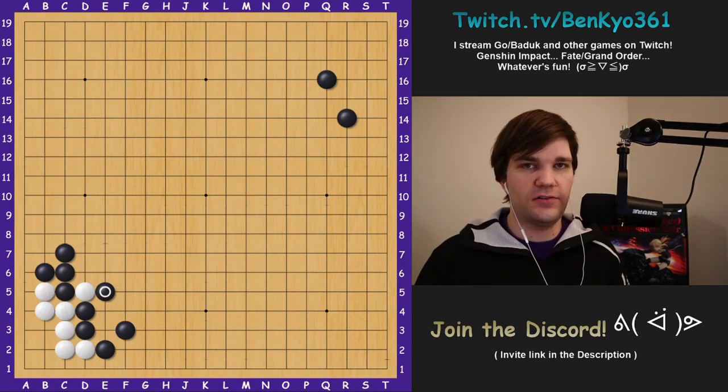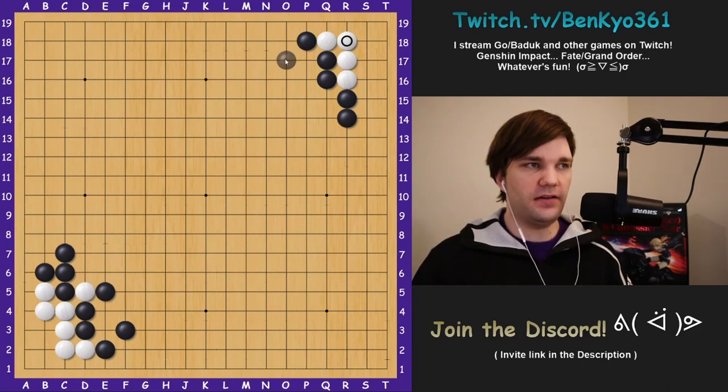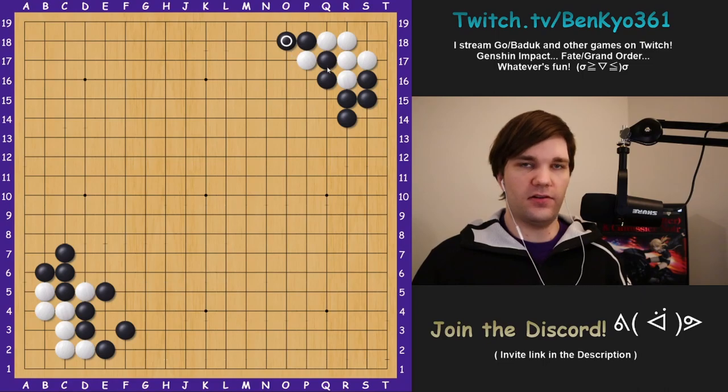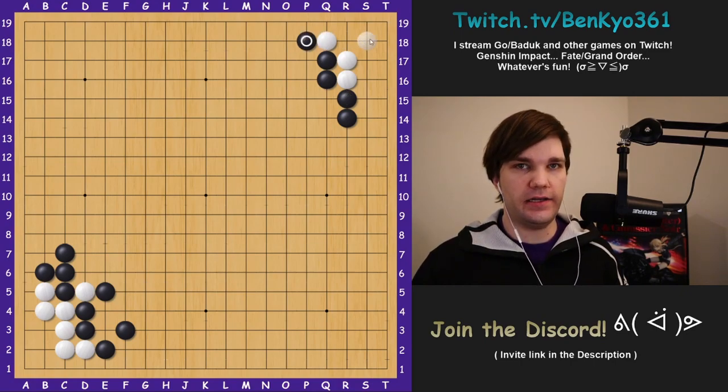It's totally different in the knight's move corner. If white enters the three-three point, black blocks, white expands the eye space, black blocks again, white plays hane on the side, black blocks, and if white just connects — unless there are some white stones around here making black need to fix the cut — black can just hane here and reduce this to a dead shape. Even if white cuts, black can just extend the stone over here, and locally there's no way for white to capture either group.